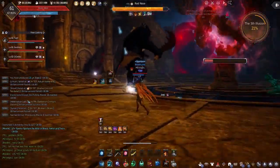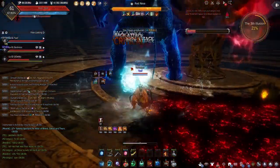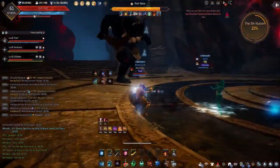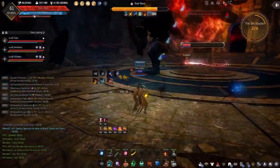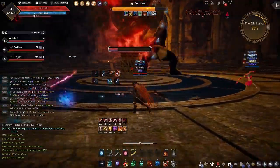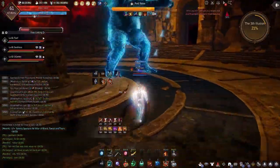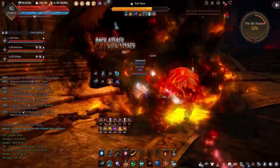These boss fights have no time limit, and it would really suck to go through the entire wave just to fail to the boss. Once you've taken down Red Nose, congratulations — you have now cleared half of the illusions available currently and you've hit a checkpoint. For future runs, you will start at the fifth wave instead of the first if you choose to. Unless I'm mistaken, the fifth illusion's reward box is the first reward box that has a chance of giving a yellow grade boss armor.